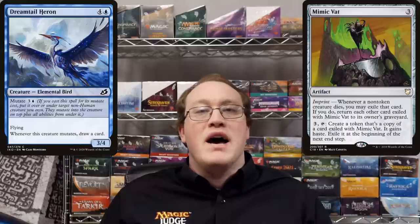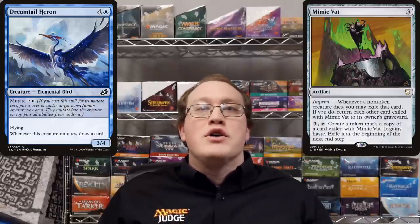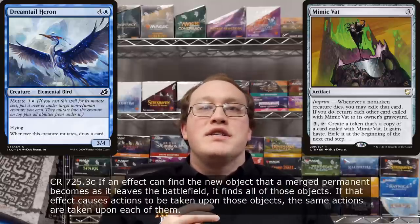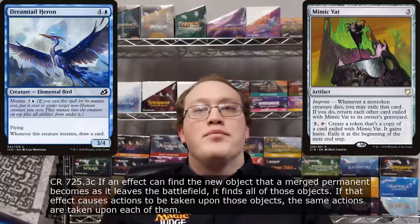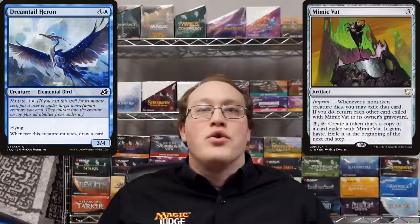What about cards like Mimic Bat? That trigger is based on a creature leaving the battlefield, so it only triggers once. When that ability resolves, it will find and exile all the components that make up the merged card that died, because any actions taken on the card that died are taken on each of the cards found. So since all of the merged cards get exiled together, they all stay exiled. Any cards that were already exiled previously will be returned to their owner's graveyards as normal. When you activate the Mimic Bat, you'll choose which of the exiled cards you're going to make a copy of.